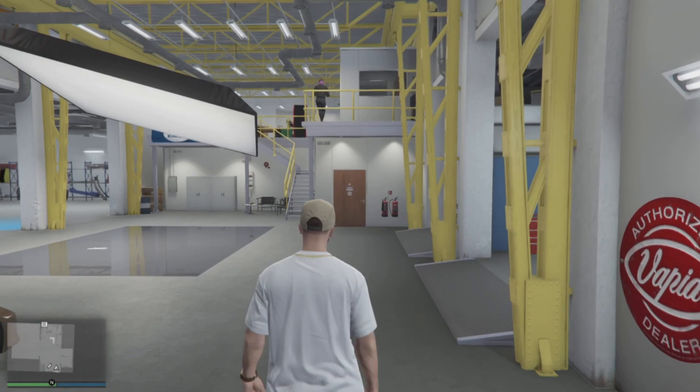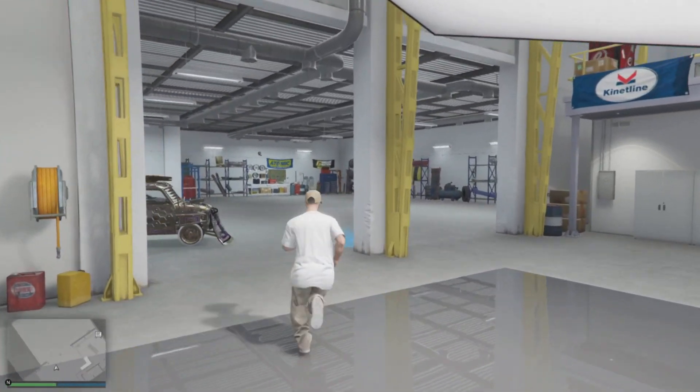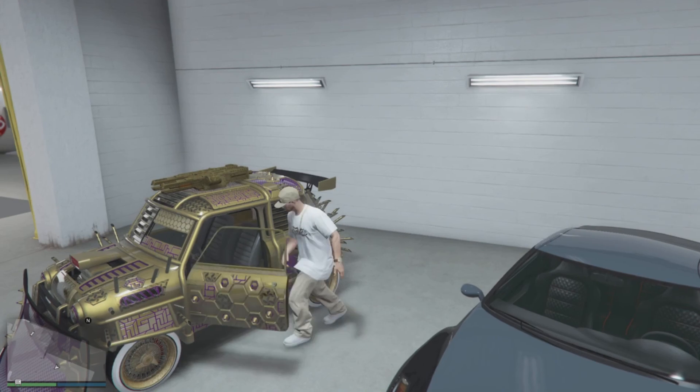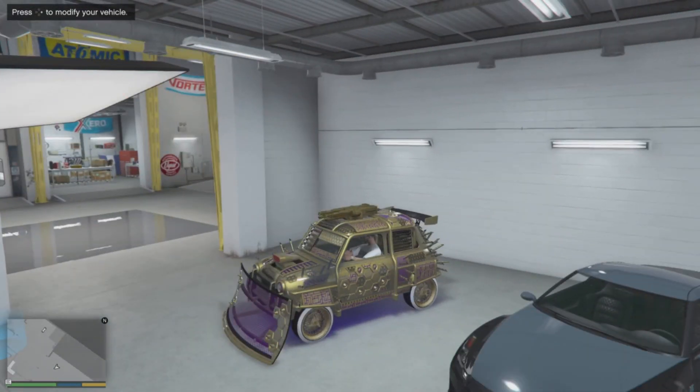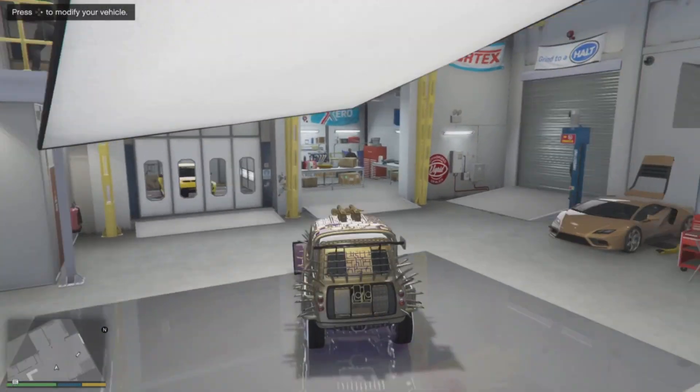Jump out of the Terabyte and make your way over to the auto shop garage. Make sure you have the vehicle you are looking to duplicate — like a fully upgraded Arena War Issi — stored inside your auto shop garage. Whatever vehicle you're duplicating, just make sure it is stored in your auto shop garage.